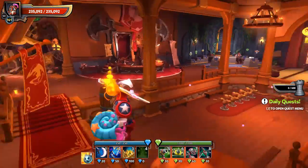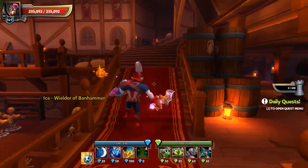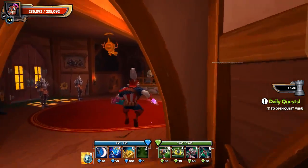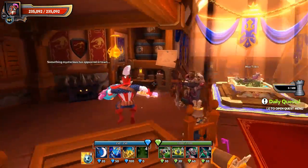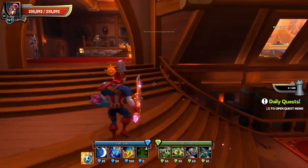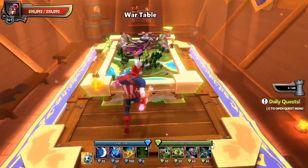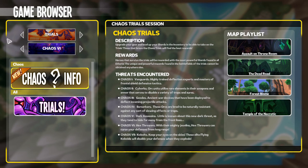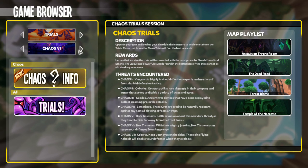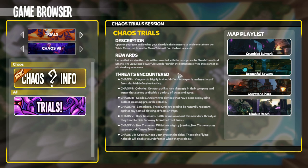Welcome back to Dungeon Defenders 2 and another progression tutorial. This is the second one in this series: 'Know Your Enemies.' The best way to progress is to know what you're going to be fighting against and how you can plan for it. If we go to any chaos tier trials and click the chaos info button up top, we'll see all of the different threats encountered by chaos tier.